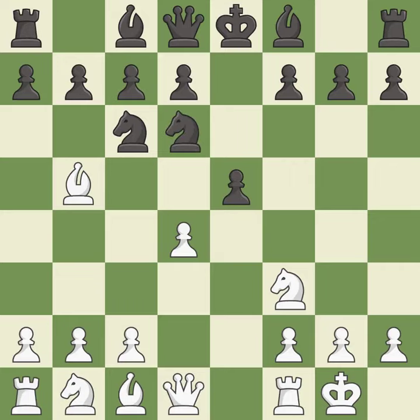Nd6 retreats the knight to a central square where it attacks the bishop on b5. Bxc6 captures the knight and forces black to double the c pawns. Dxc6 captures the bishop, opens up the d-file and allows the light-squared bishop to develop. Dxe5 captures the e5 pawn, attacks the knight on d6 and controls the f6 square.